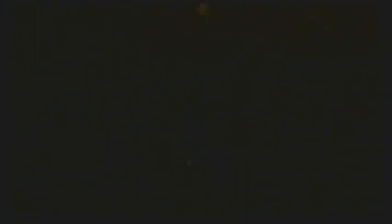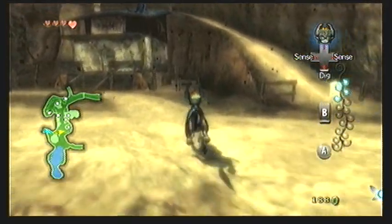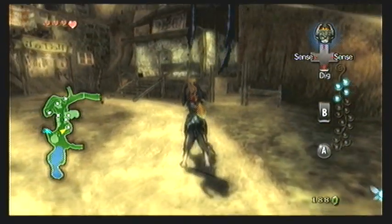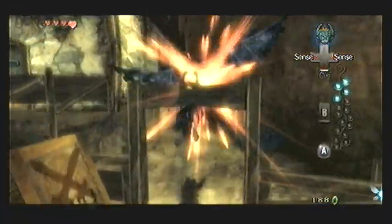Now head back to Kakariko Village and go over to the building straight across. You'll see there's another one of those twilight Kargaroks. This should be very easy to defeat — you can also use discharge attacks to defeat them, which will kill them in one hit I believe.